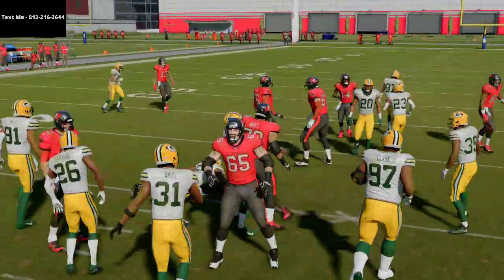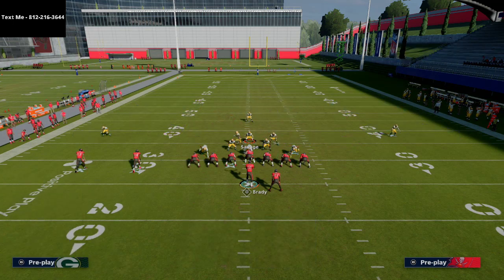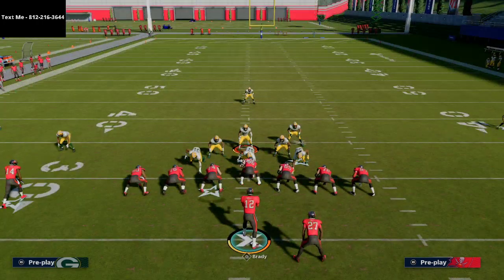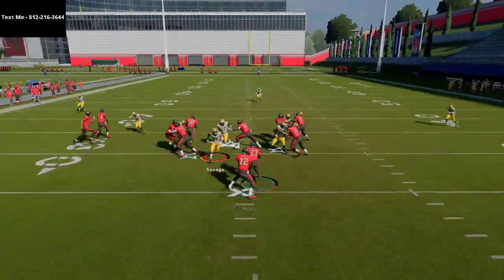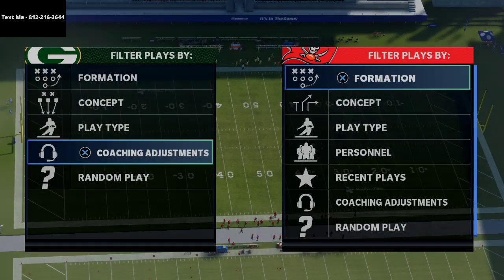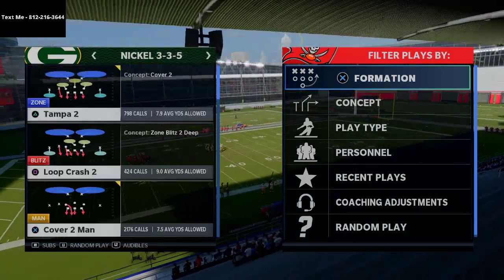I might not always stop the run with my user, but what my user is going to do is force the run to basically have to do other things. One thing you'll notice is if you go to cover 3 and flip it, you can actually flip this play multiple times and move that slot corner around. I'll also show you something in your coaching adjustments that will help with your positioning of players as well.